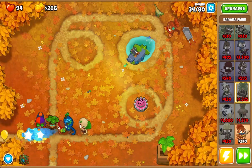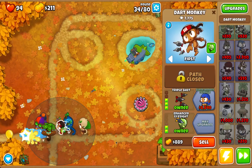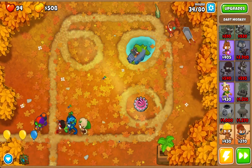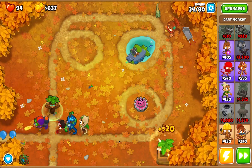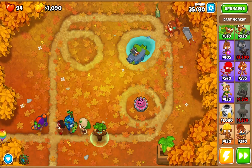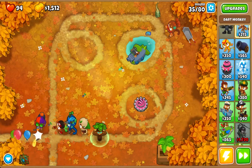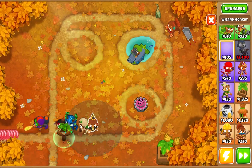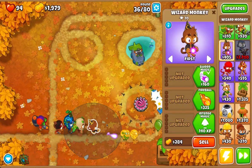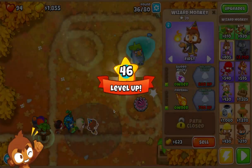You can always use the extra money. Triple shot. I need to unlock the free dart monkey and get a paragon — upgrade the wizard monkey. For when they — actually, I'm pretty sure they have released the paragon for the wizard monkey.